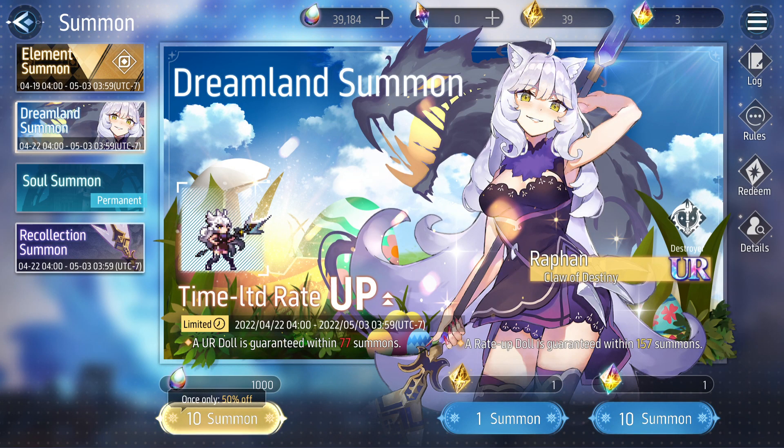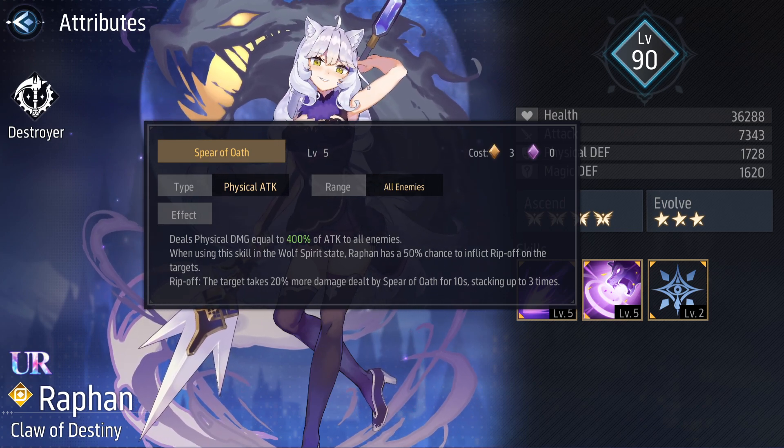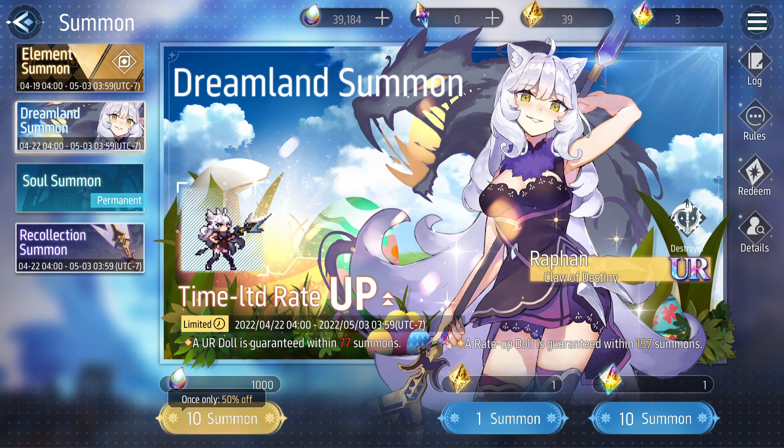Overall, Rafan is a good character but would be mostly used in PvP. She could potentially replace Ella — Rafan likely has higher damage output, but she doesn't dispel buffs, which could be a deal breaker in certain PvP matchups. If you defeat enemies before they can act, Rafan does that just fine. If you have any more questions about Rafan, let me know in the comments. Let's end this off with a yolo multi.